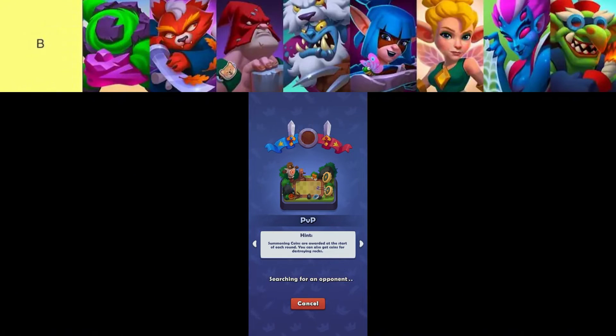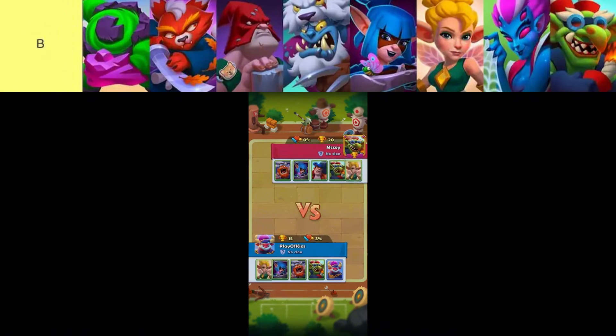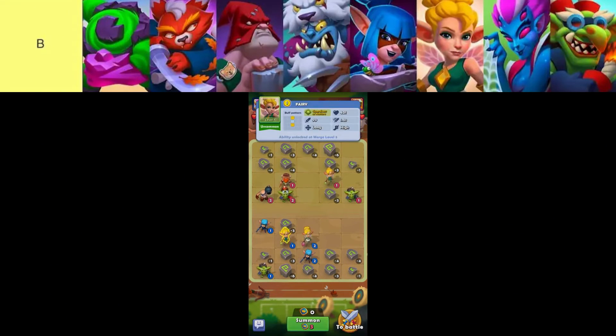The heroes in this tier are, in order from top left to bottom right: Saboteur, Fairy, Crystallix, Arachne, Executioner, Samurai, Huntress, and Shaman. In Ludus Merge Arena, Saboteur stands out with unparalleled damage potential among uncommon units, boasting a strategic buff pattern that enhances team effectiveness.